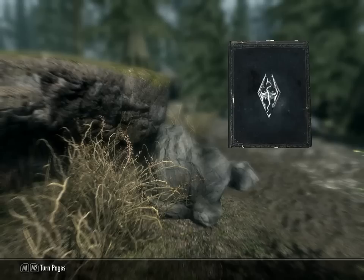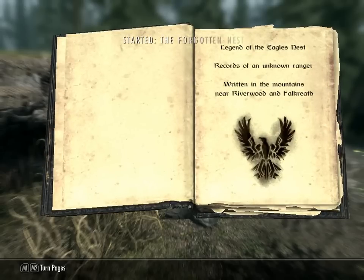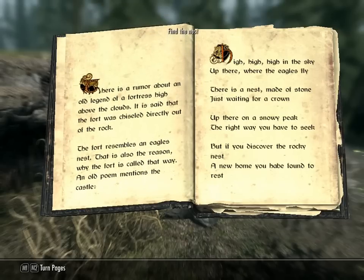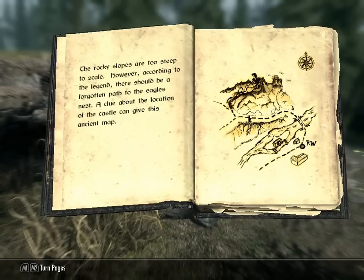Legends of the Eagle's Nest — records of an unknown ranger weathering the mountains near Riverwood. There is a rumor about an old legend of a fortress high above the clouds. It says that the fort was chiseled directly out of the rock. The fort resembles an eagle's nest, that is also the reason why the fort is called that way. An old poem mentions the castle: 'High, high, high in the sky up there, where the eagles fly there is a nest, made of stone just waiting for a crown, up there on the snow.' So you can see the path right up here.